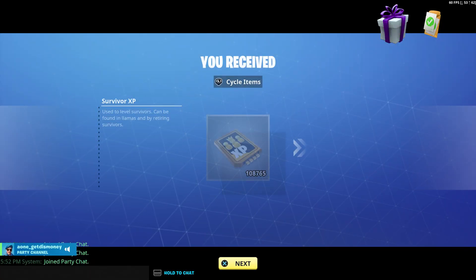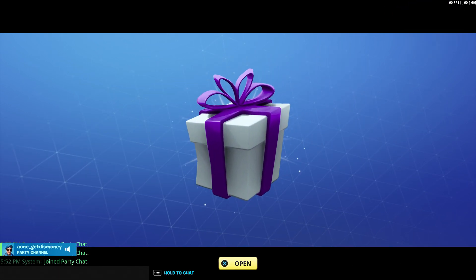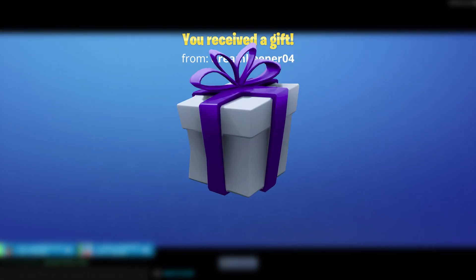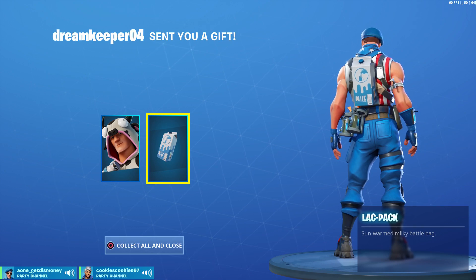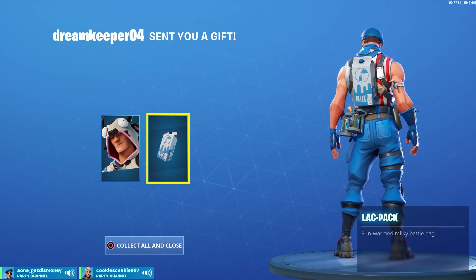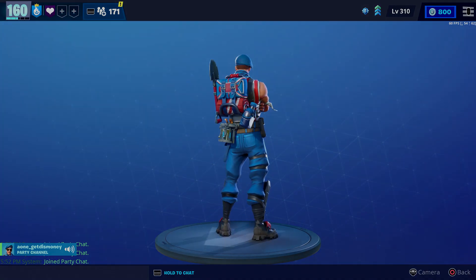So we got a level 2 loot chest with some Survivor XP, gold, and Hero XP. We also got some Epic Perk Up and Amp Up, and we also got a gift box. Dream Keeper gave me the cow outfit — I can milk you! Oh my gosh, Dream Keeper gifted me a gift too. Big shout out to Dream Keeper for the cow suit. I also got a milk carton back bling. Thank you, Dream Keeper — I love you. But yeah, that'll do it for this one. Big shout out to Cookies for helping us out. I hope y'all enjoyed the video, and thanks for watching.